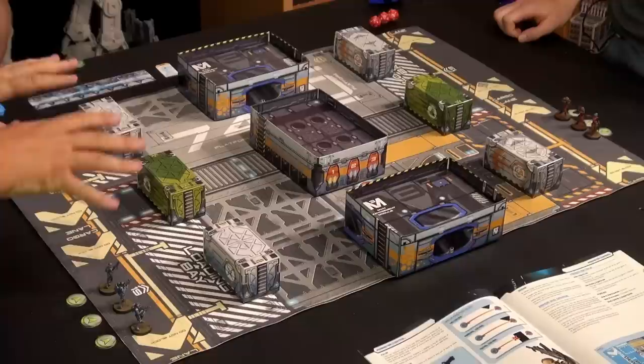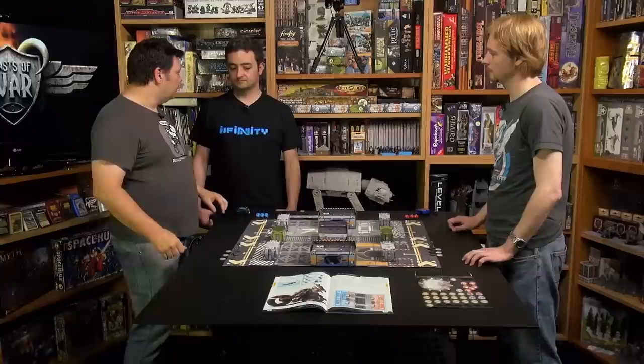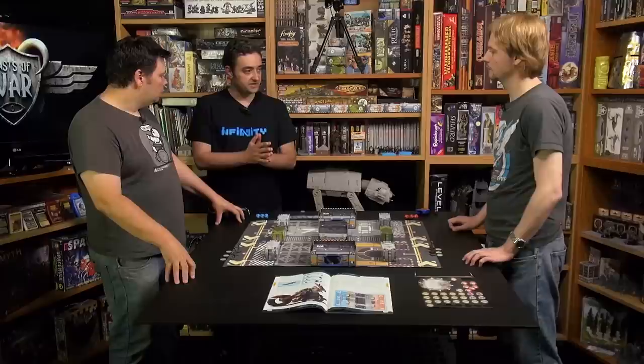I'm playing Panoceania, he's playing the Nomads. This is Killian, our resident Infinity expert, and this is Carlos of Corvus Belli. We have our battle mat laid out, our terrain, our six crates all laid out. This is all based on mission one in the rule book that comes in the starter set. How do we get started?